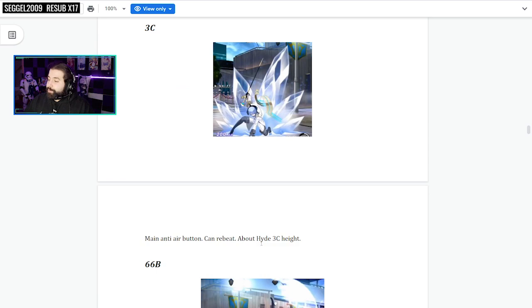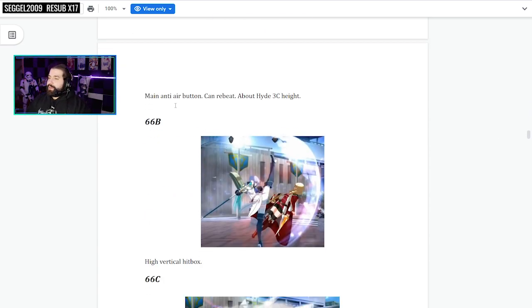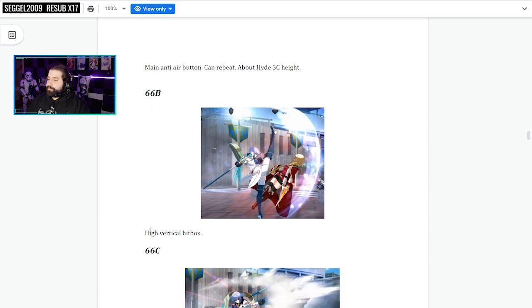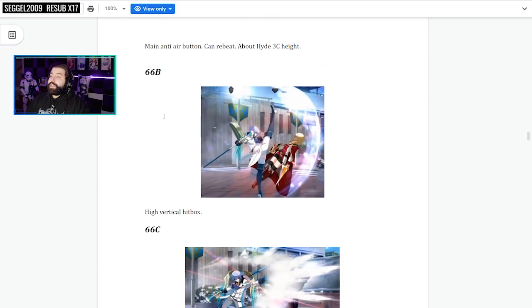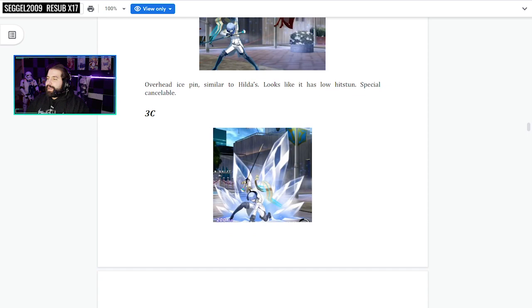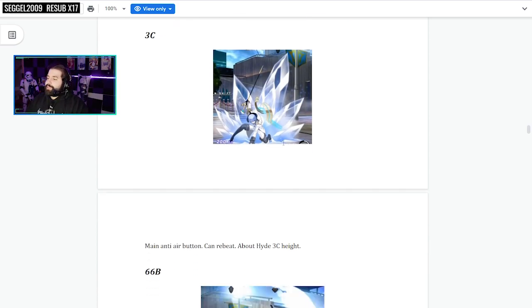3C is the main anti-air button — can rebeat about high 3C height. That's really good. 6-6B is a running move with a high vertical hitbox. 6-6C is multi-hitting — two hits — covers less space in his dash than 6B. Since he has a 3C anti-air, he has an OS — he can blow up assaults and throw-tech all in one button sequence, which is pretty cool.